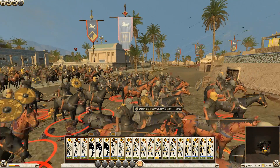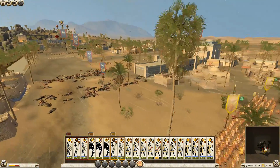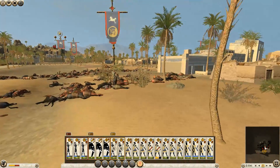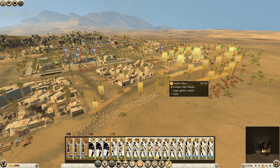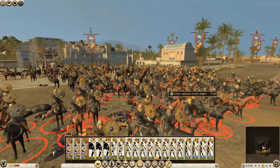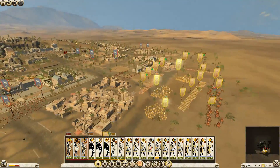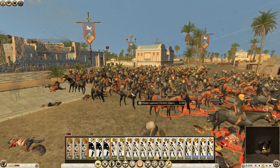Desert legionary cav — cool, a Roman hybrid. Let's move them over here and focus on this group. They're just sitting there and taking it. They're giving my archers complete free reign to do what they want at the moment. That's not great for them — they should be trying to push around the sides and do some kind of rear attack, but they're not.